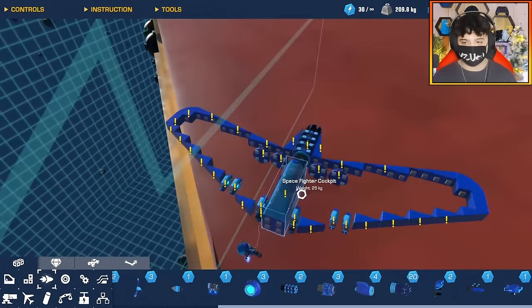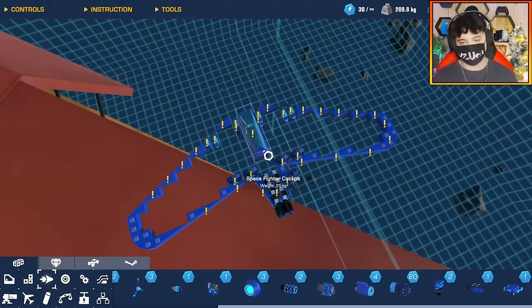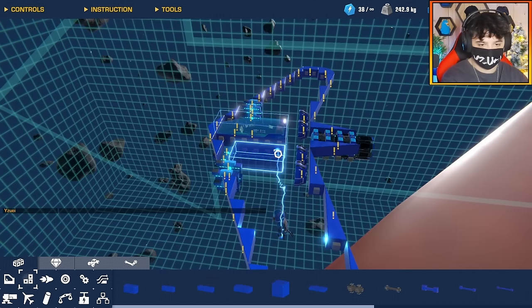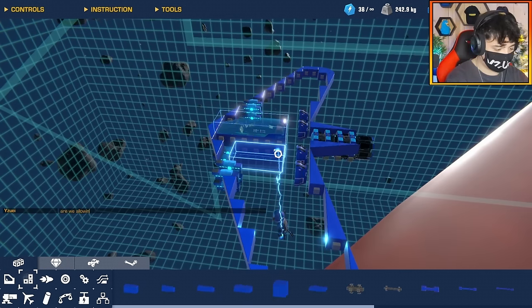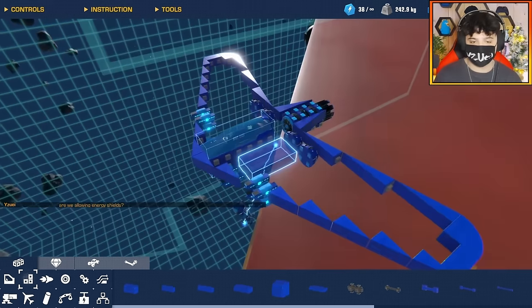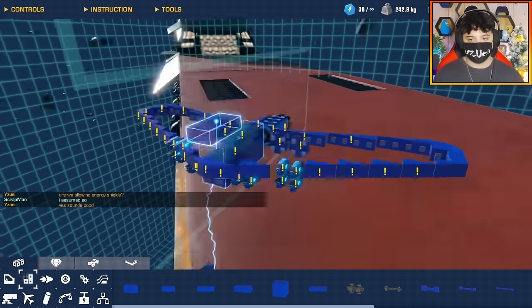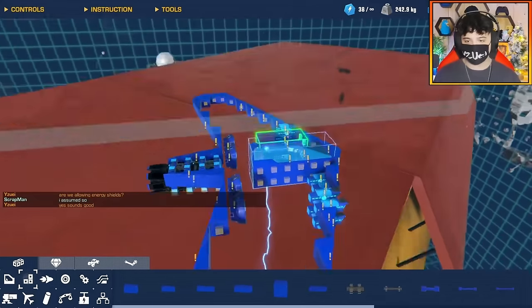A build like this — I'm actually quite exposed. The seat's pretty exposed, but there's no aim assist, so it's not really a problem. Let me just ask Scrapman something — are we allowing energy shields? Because that is a great way to protect the build. I assume so. All right, so we are allowing shields. There's our main protection.